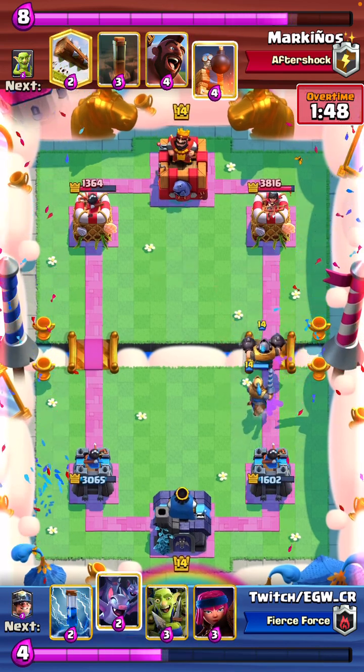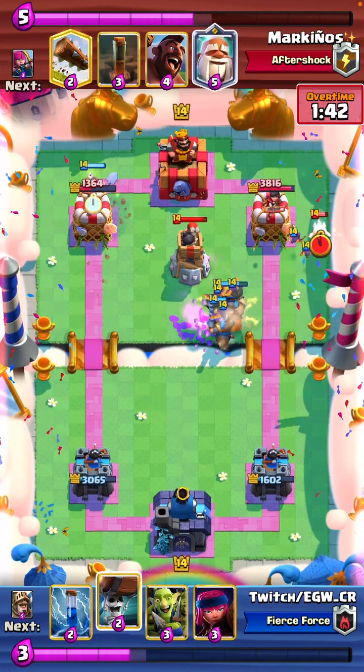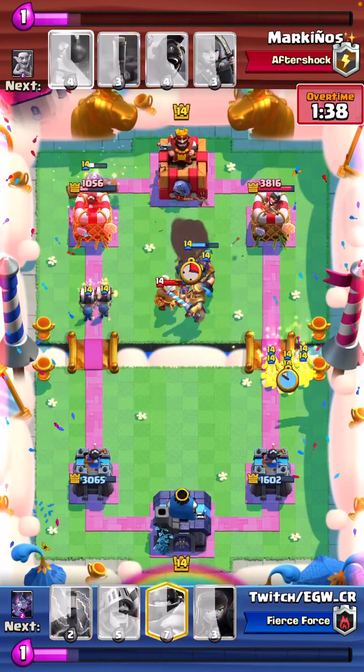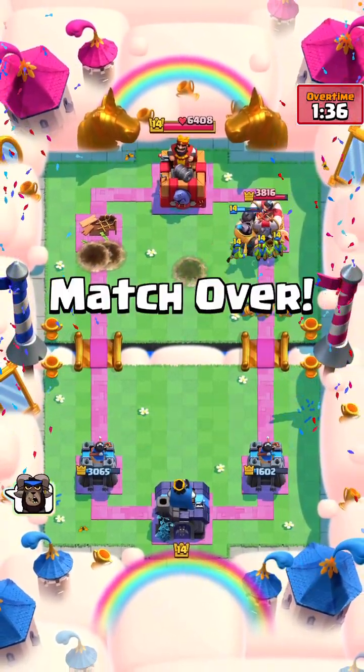He also has not a single card that can hit our bats, so you go with the bats. You go with the miner on the left since we're just still trying to get that damage. He uses ice spirit — we still have bats down. And then we know he's going to log, so you go for gob gang on the right. But both wallbreakers connect anyways, so a nice win.